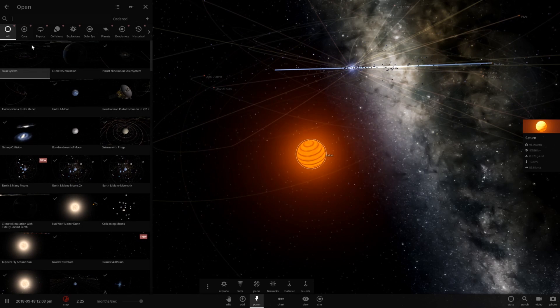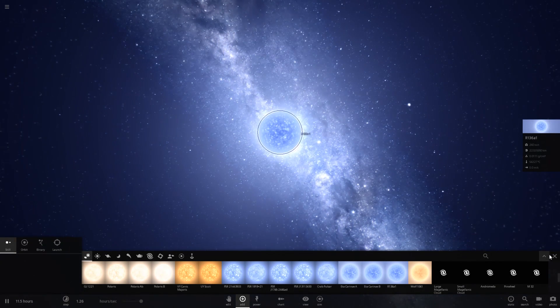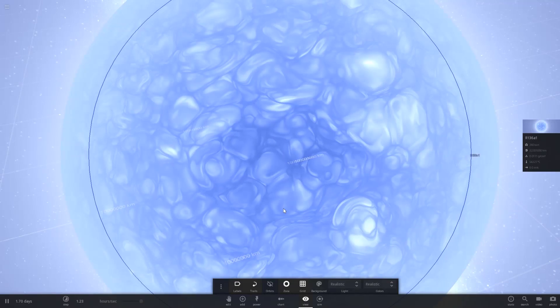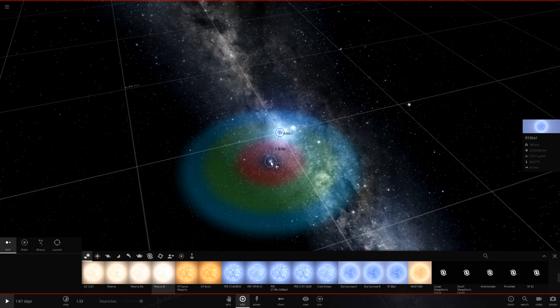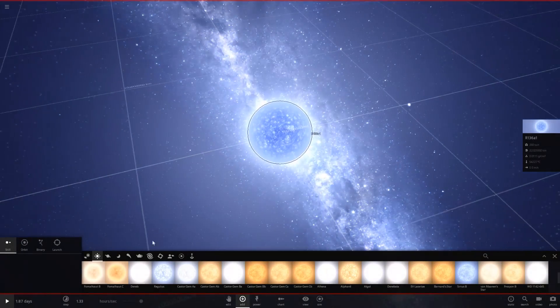I guess I'll have to place Earth around R136A1 instead. Let's start a new simulation. The question now is: how far would Earth have to be to have a survivable temperature around R136A1? We could view the habitable zones for it, but R136A1 doesn't seem to have a habitable zone marker — it definitely shows up for other stars. I guess it's saying nothing is really habitable around R136A1.